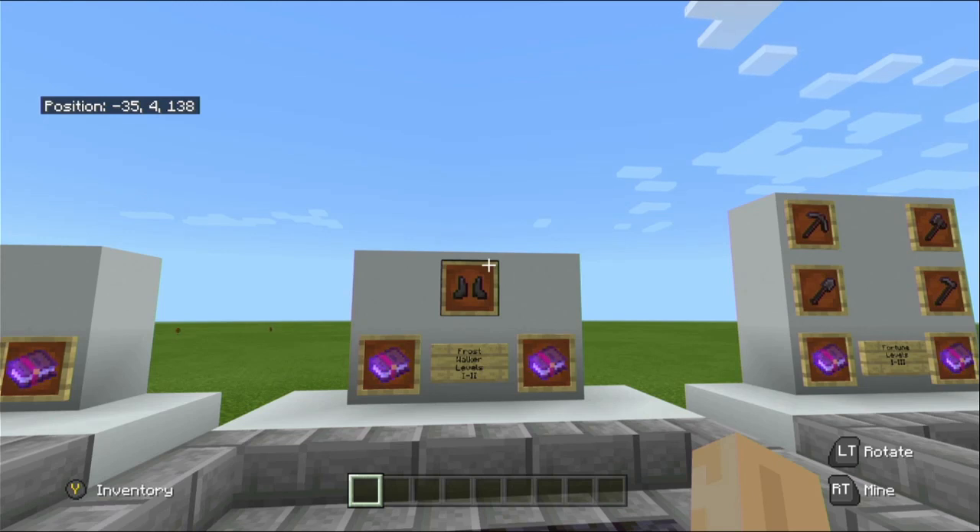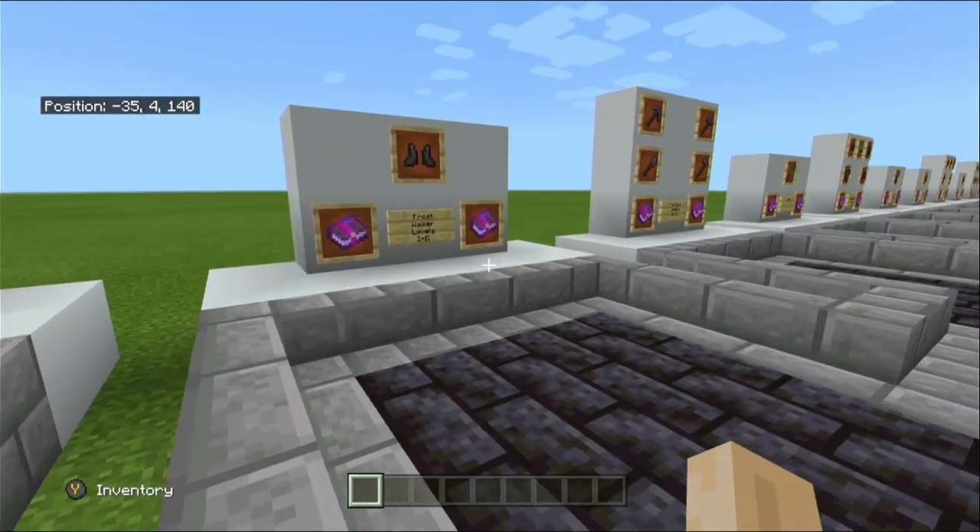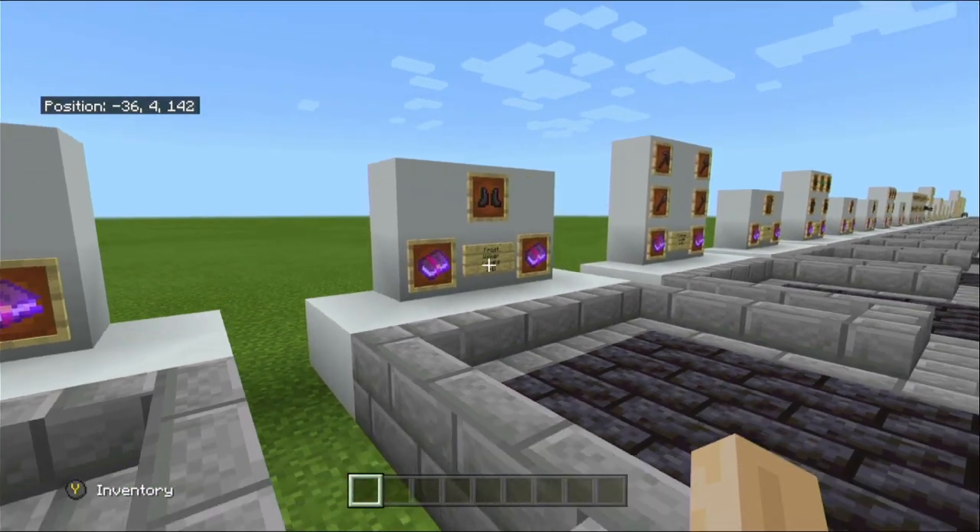Whilst wearing Frost Walker, damage cannot be taken from magma blocks or campfires. Frost Walker cannot be used at the same time as Depth Strider. It is possible to fall underwater with Frost Walker — if you fall from a height, you'll often go below the water, and the water at surface level will turn to ice, trapping you underneath. So just be careful of that. Frost Walker comes in two different levels, one to two.